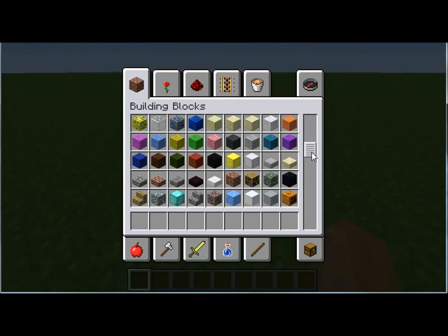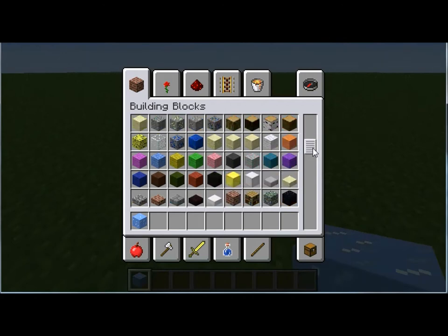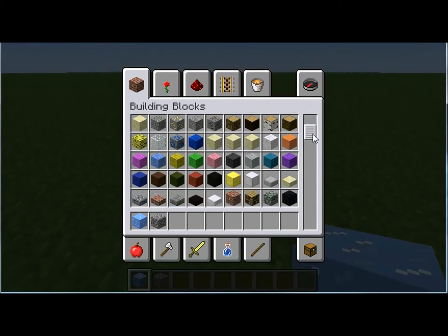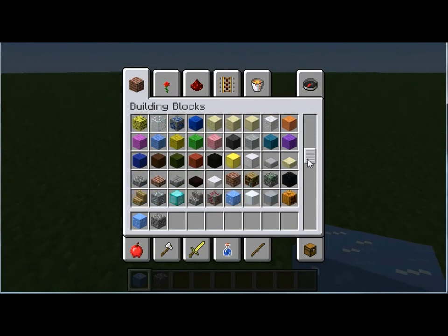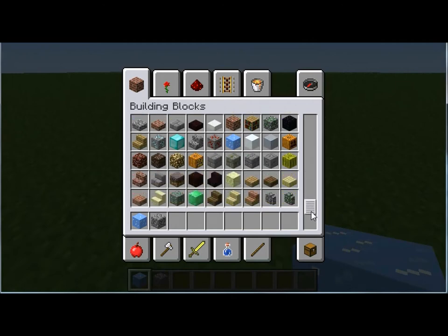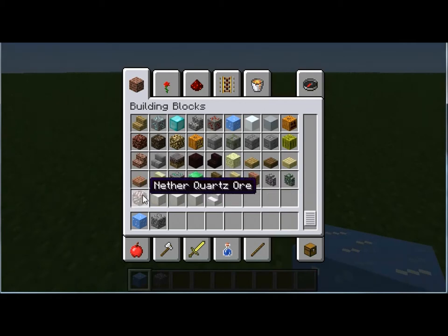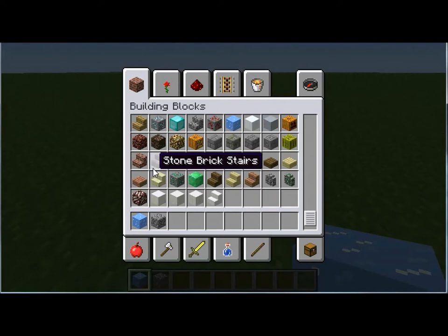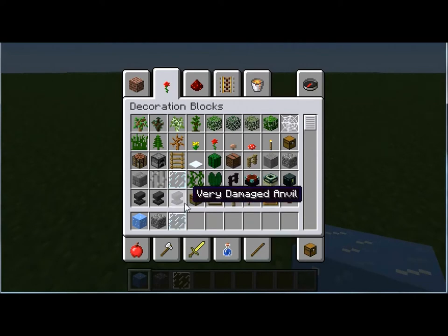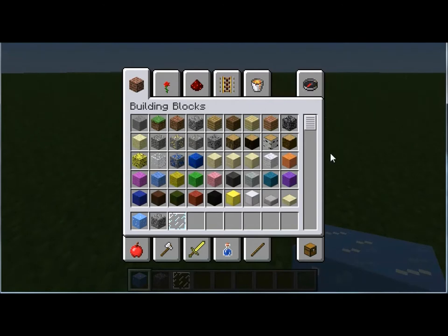Let's see, where's the ice? Okay, drag that over there and place it. We're gonna need some cobblestone. What else — we're gonna need glass. Not that glass, we're gonna need the other glass. Hopefully this is in here, I'm not sure though. Oh, what's this — nether quartz ore? Wow, that looks cool. Yes, glass pane — that's what I need. I think that's all I'm gonna need for right now, but I will need more.